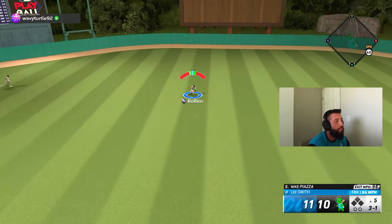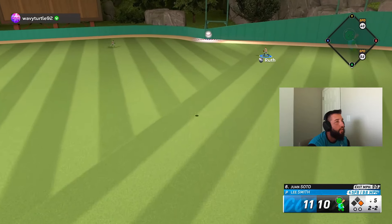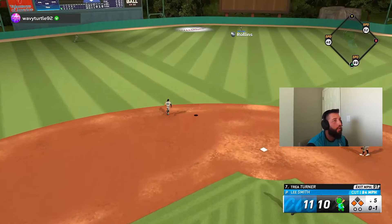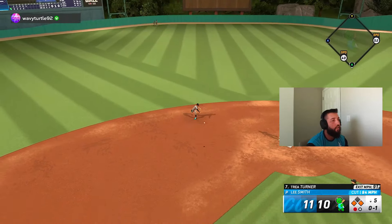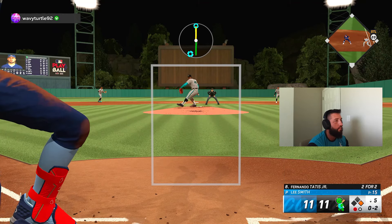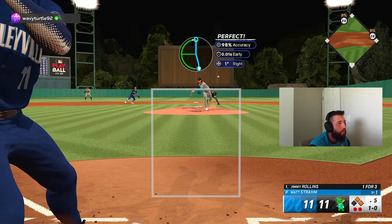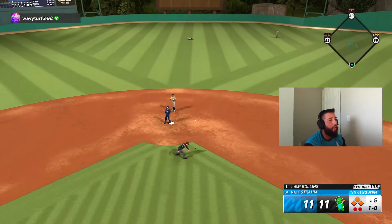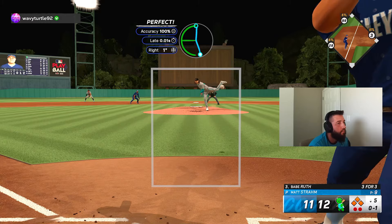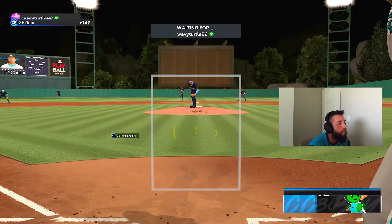Good swing, base hit up the middle. Runner on first, one out. All right, that's gonna be a fly out. Oh my, that was very close — a lot closer than it needed to be. No balls, two strikes. Strike three, good pitch, let's go. Full count. He's not going anywhere — full count. I missed my spot. Let's go! Twelve-eleven, down one going into the top of the sixth. Nine-one-two coming up.